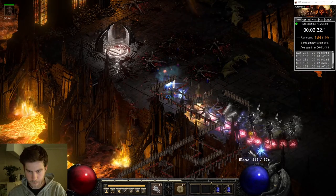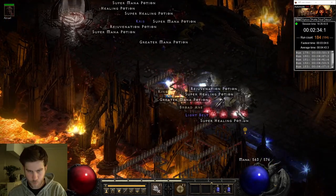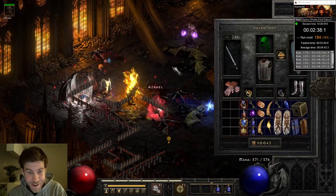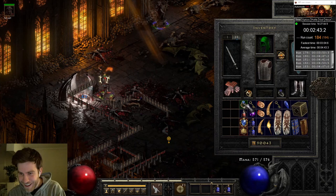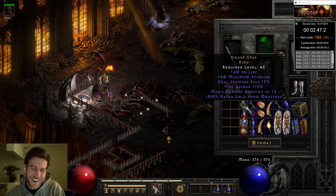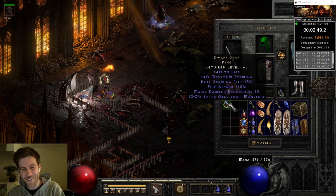With another unique ring dropping just six runs later — another unique ring! Dwarf Star! A really good ring, but we've already got one, and you really need more than one of these.